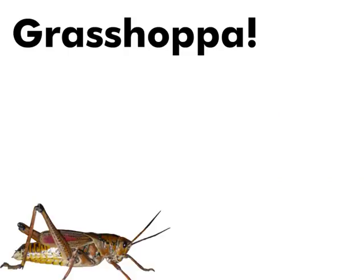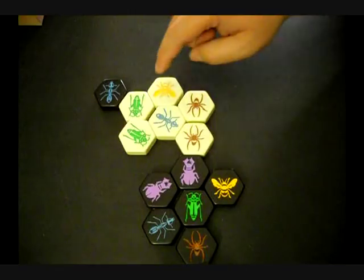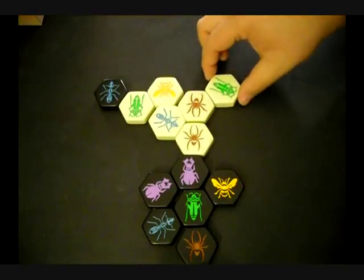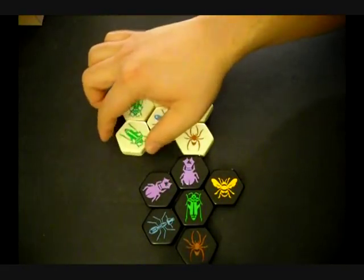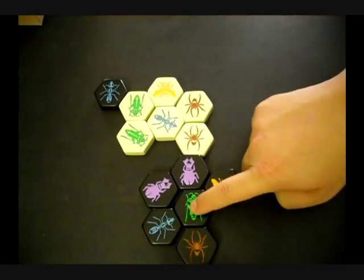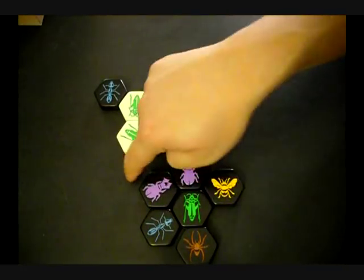The next insect is the grasshopper. Grasshoppers must jump over other insects to move, and they must land on the first space after jumping over those insects. They can also jump out and into tight spaces.